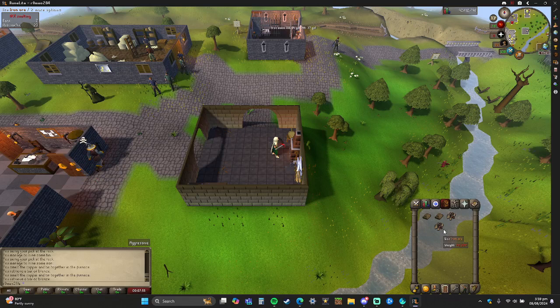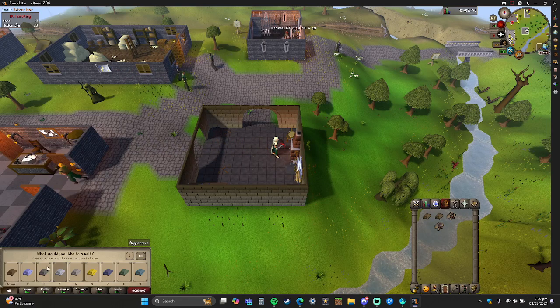You can't make an exact amount of how much you'll actually produce, because sometimes you'll have a full inventory and only make like 17 out of 28. Anyway, same concept — you come over here, click it, same thing. Bronze, iron — all you have to do is click on the iron ore and you'll make your iron bar.